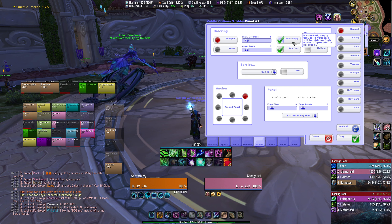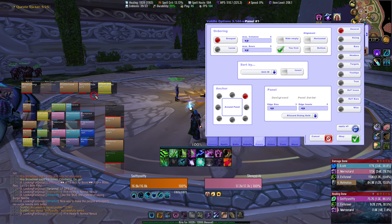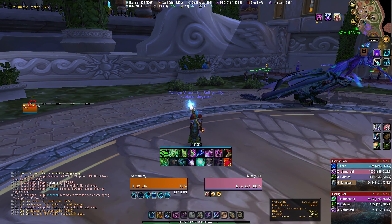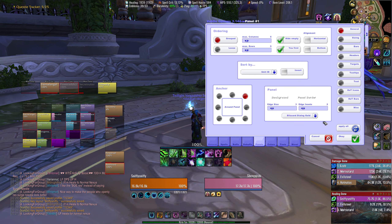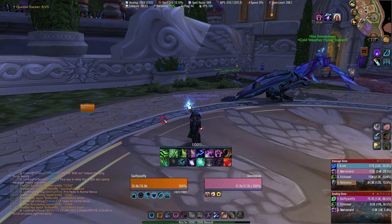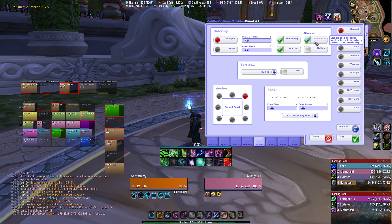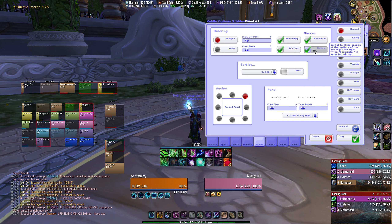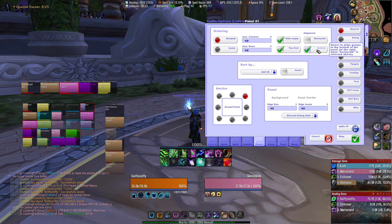Hide Empty means if I don't have this on and I have headers, it will show the empty groups that nobody's in even though I'm not in a raid or party. I keep Hide Empty on because I don't want to see that when I'm solo. You First means you're always going to go to the top, so you'll always be first in the group. Horizontal just changes if it grows horizontally or vertically. Bottom — do you want it on the bottom or the top? If I have horizontal and bottom, it's going to make it go to the right; if I don't, it'll go to the bottom.